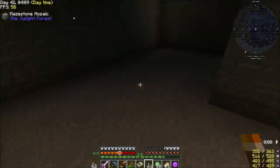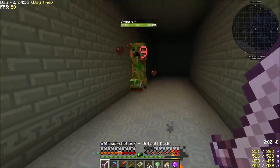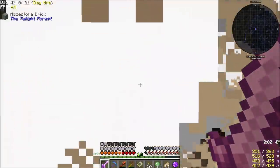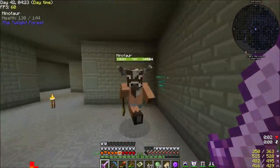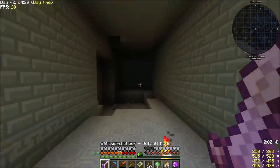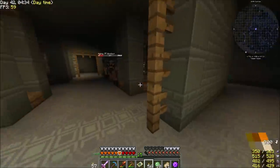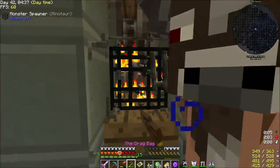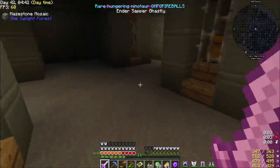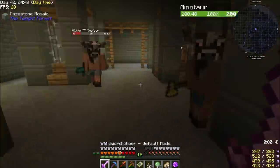We're looking for a way to go down again because there's another layer to this, and we're also looking for treasure — I haven't found any yet. We'll just let him explode; it doesn't seem like it does any damage to us. This is a minotaur spawner room.